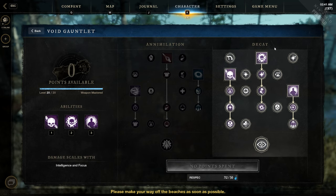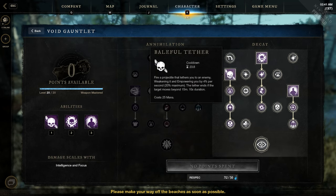Now let's take a good look at the second skill tree: Decay. First ability: Grave Will Tether. Fire a projectile that tethers you to an enemy, weakening it and empowering you by 4% per second, up to 20% maximum. The tether ends if the target moves beyond 15 meters. Duration is 10 seconds.